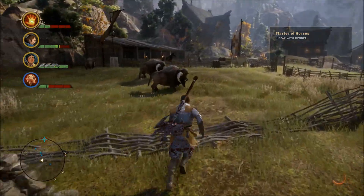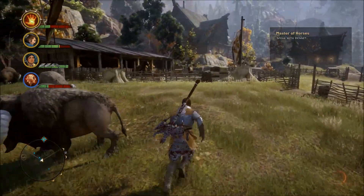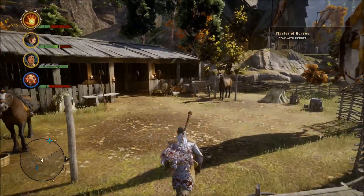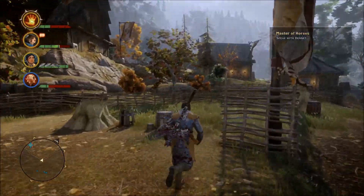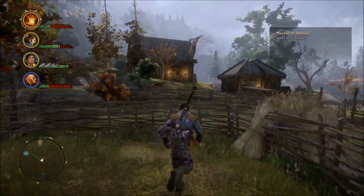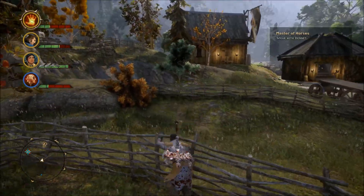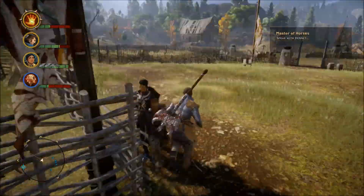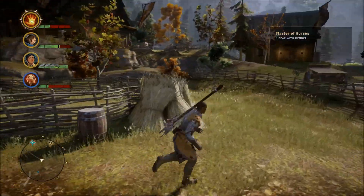Once you talk to him, you go through a short dialogue. After the short dialogue, he'll tell you to go check out a horse that's in a stable. You walk over to the horse, you mount it, and the quest is complete — you are rewarded with one power. Like I said, this quest is pretty easy, basic, and straightforward, and in the rest of this video we will show you how to do it.